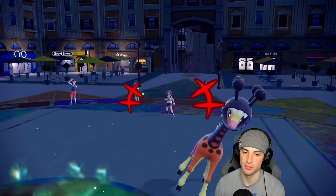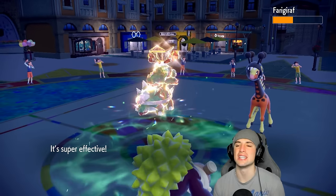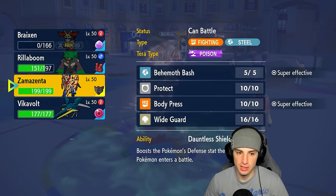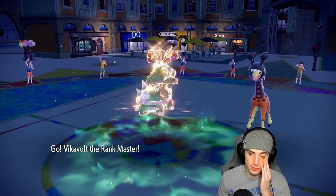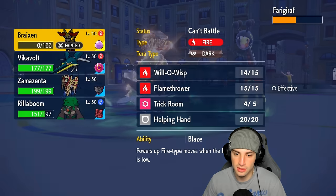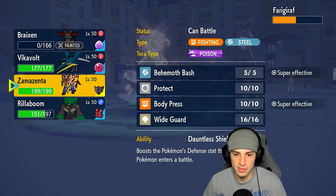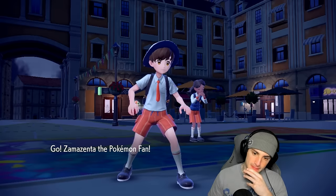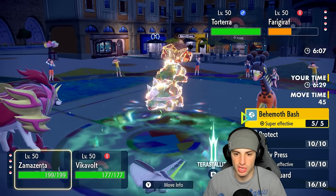Frigoraf's going for Nasty Plot — I don't like that. I'm able to U-turn pivot out and do great damage to Frigoraf. Now I can go into my slower Pokemon like Vikavolt. How slow are you? 56 — I think you should be slower than everybody else. I could go into Rillaboom or Zamazenta with Protect and Wide Guard. Actually, I'm just gonna protect and then Terastallize Electric and go for Discharge, because Discharge will KO Frigoraf all day. I get a paralysis chance too.